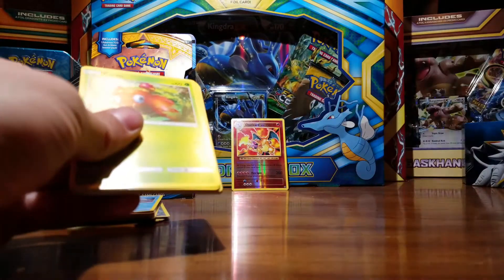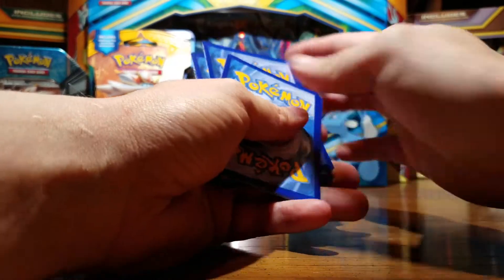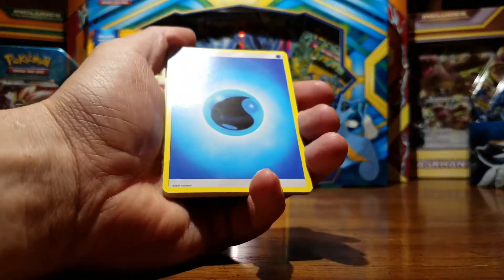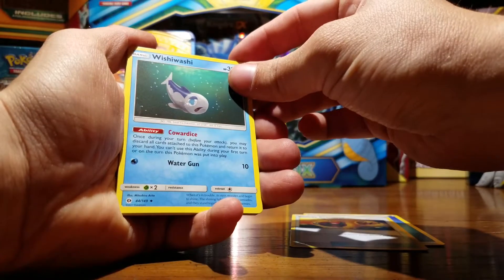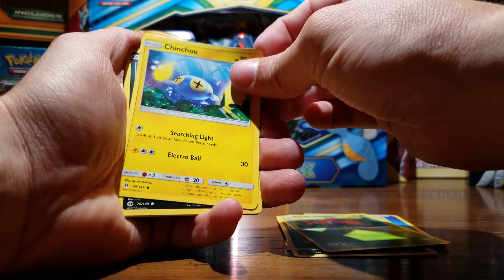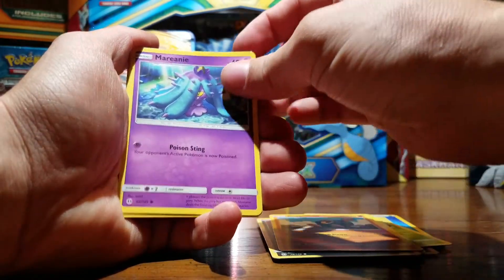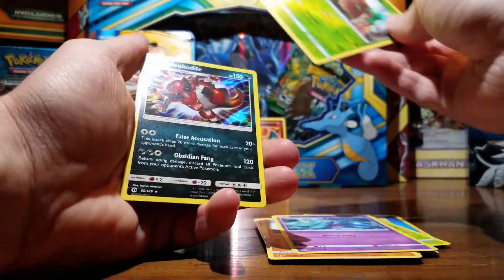Sorry I bumped my camera. So far nothing besides the reverse hollow that just really, really made my night — that Charizard, wow. Alright, one, two, three, four. I took the cards out of the frame — I had to do it to make sure the code wasn't facing the camera. Energy or water energy, Energy Retrieval, Eevee, Paras, Chinchou, Rattata. That's a nice reverse hollow, but I'm mainly looking for hollows.